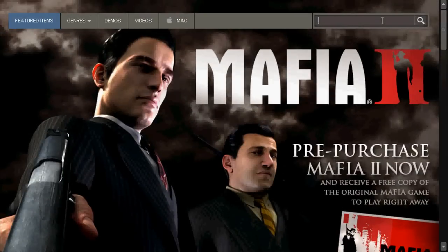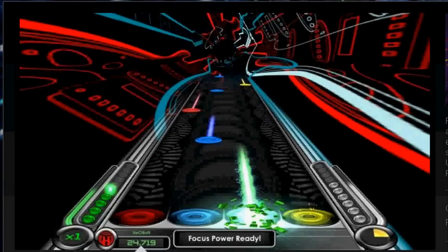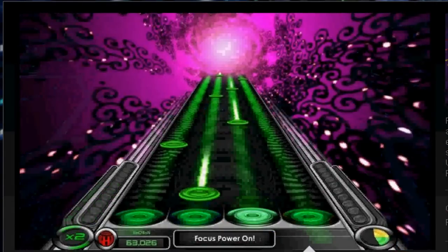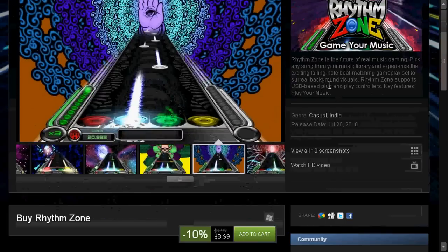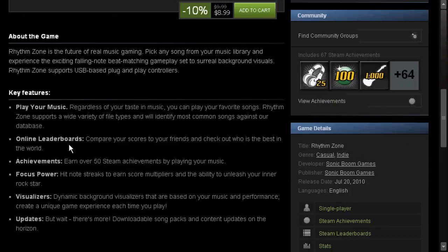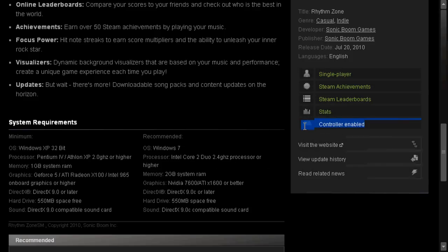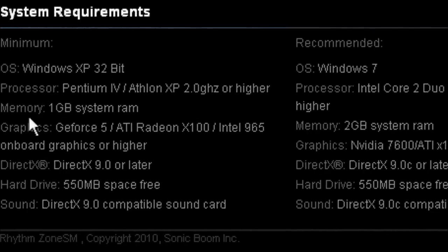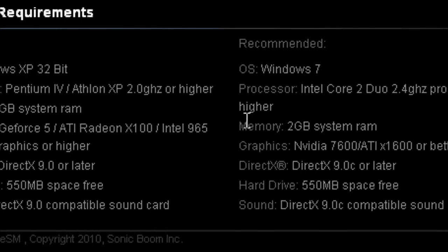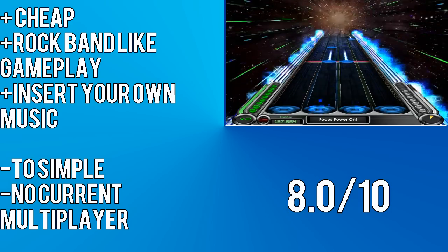To download, you install Steam, go to the store, and just type in 'Rhythm Zone' — or even just 'Rhythm' and it pops right up. You can also see it's controller-enabled, which I assume means you can use a Guitar Hero controller plugged into your computer. You don't need a great PC either — if you have a dual-core processor, you're set.